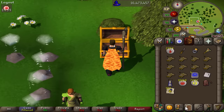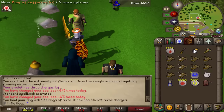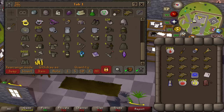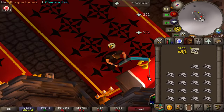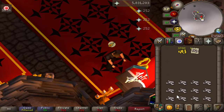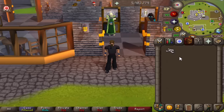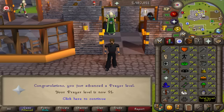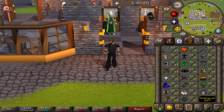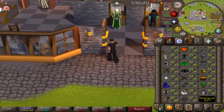Last episode I got 90 prayer, and I had some ensouled heads I wanted to AFK, which brought me close to 91 prayer. I only experienced one PKer while trying the chaos altar with some dragon bones from PvMing - didn't lose anything luckily. I finished off 91 prayer using ensouled heads and minimal dragon bones, so it's a little bit closer to 99 now.